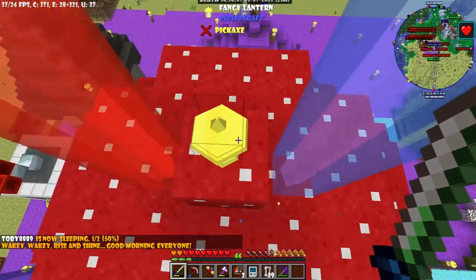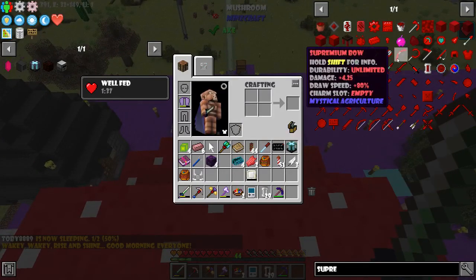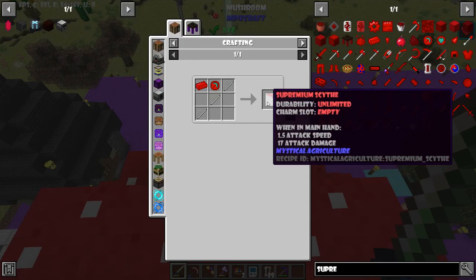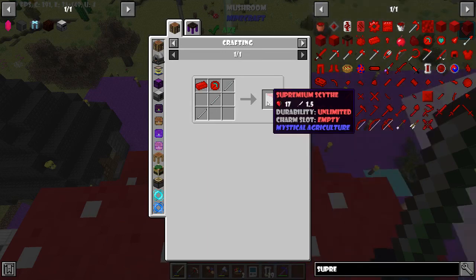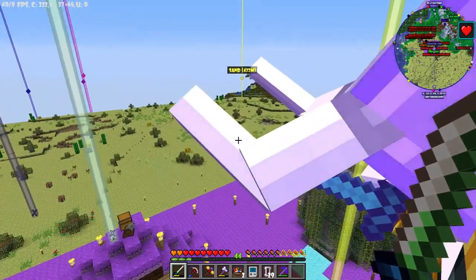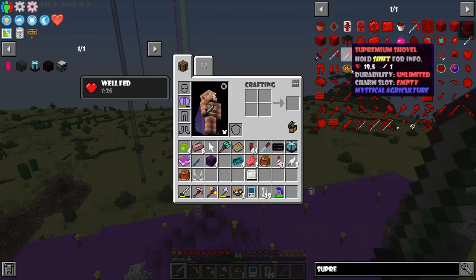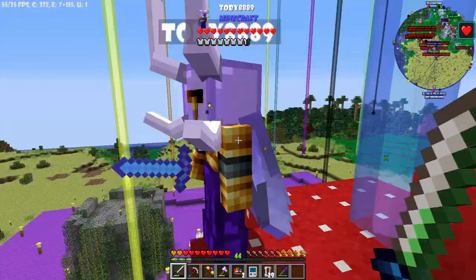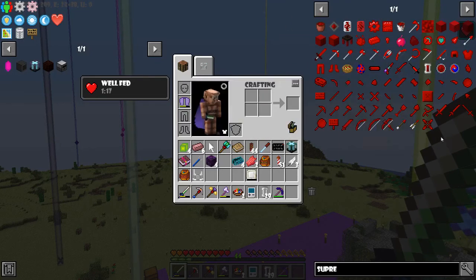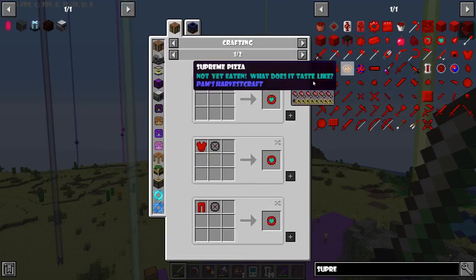It's probably going to be replaced next episode. Supremium swords are pretty damn good. I think we're going to make paxels — which are literally just a pickaxe, a shovel, and an axe all mixed together. We're going to upgrade as much equipment as possible. I'm not going to make any promises on equipment upgrades to your face — they're very expensive. But we'll see.